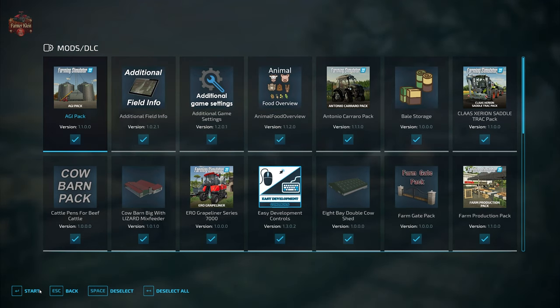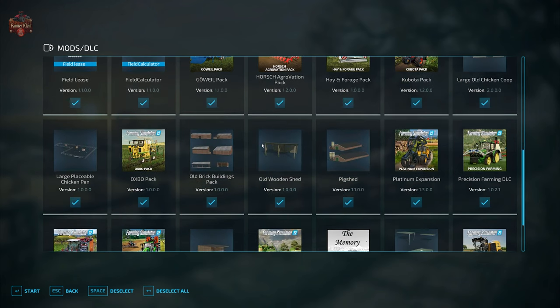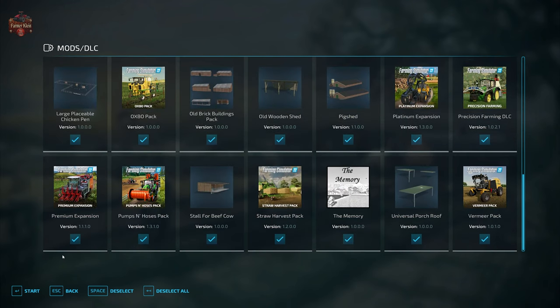In addition to those required mods, we are also going to be using the mods we typically use when looking at maps: additional field info, additional game settings, animal food overview, field lease, field calculator, precision farming, and straw harvest.